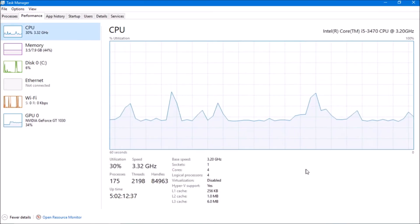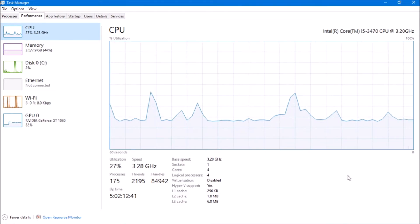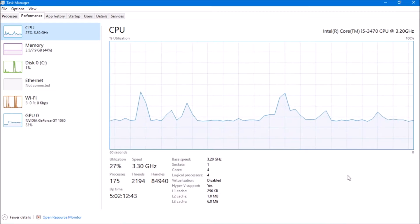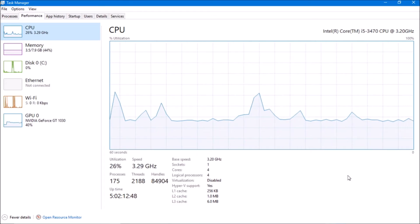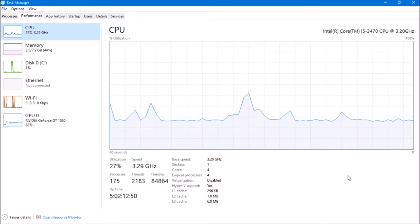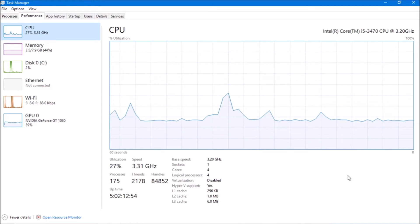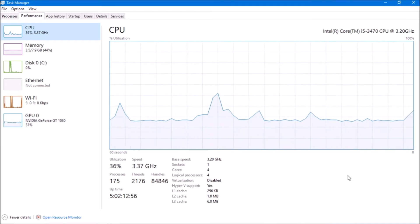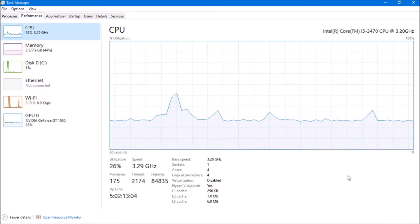With my CPU, I have four cores and it's an Intel i5 — definitely not the best chip, but it is four cores at 3.2 GHz. Basically, if you have four cores, you're going to be good. If you have four cores, you'll most likely have an i5 or better.